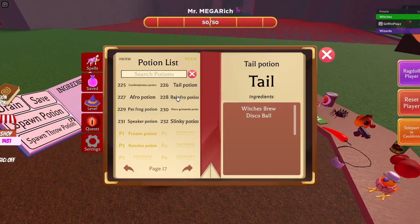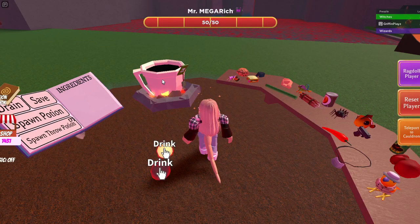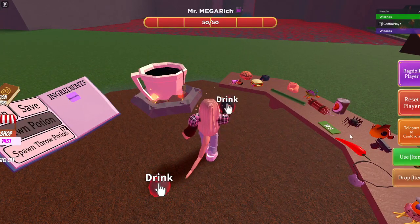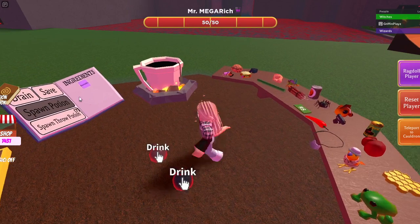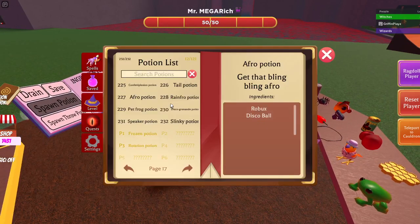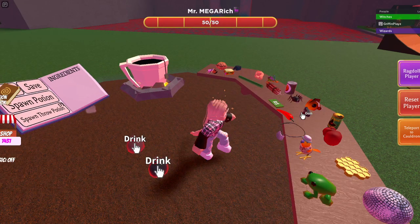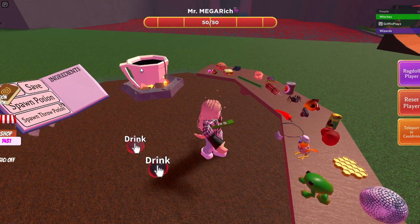Now you need the Afro potion, which is robux and the disco ball — boom, drop that. And now you need the Rainbow potion. Yeah, this gives you an afro, which is rainbow — boom.